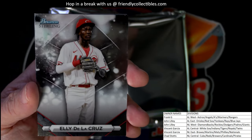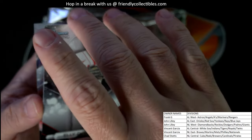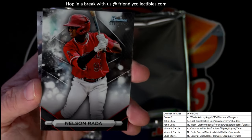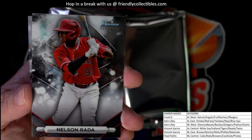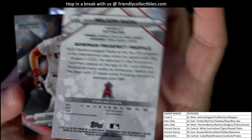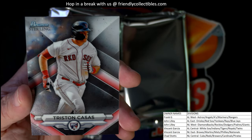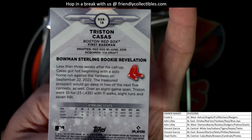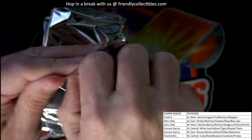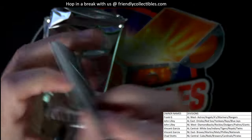Then we have an Ellie de la Cruz for the Cincinnati Reds going out to Chad — nice, Ellie! Nelson Rada for the Angels, American League West, Frank G, that one is coming your way. And a Tristan Casas for the Red Sox, AL East, John L, coming out to you. That Ellie is pretty sweet — a lot of people are on the Ellie train.